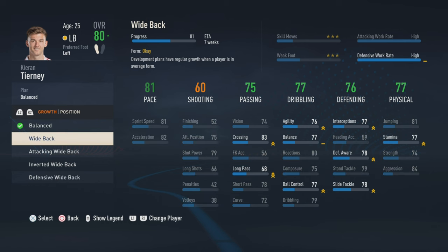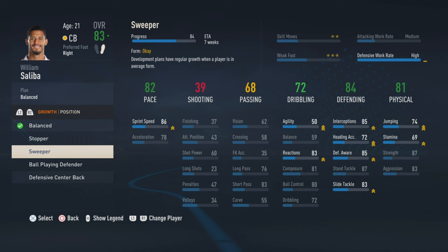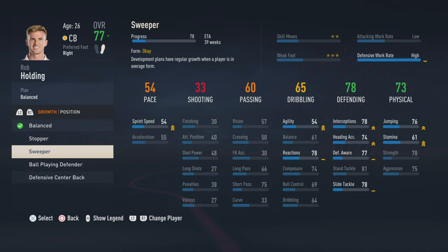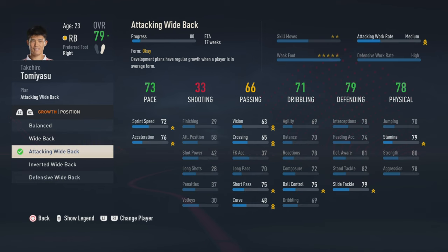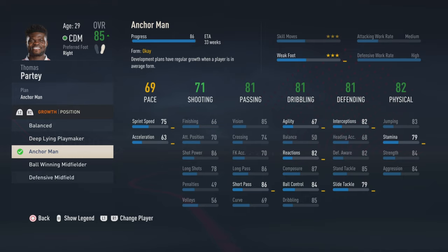Second tip. Revise every two or three months the development plan of all your players, because to grow better and faster they should get the best plan. Make sure a player doesn't have the same one for an entire year or more. Pay attention to this: the quickest plan means the player will grow faster, but the overall is of little importance if he has very low attributes. I suggest training the player on his weaknesses too.